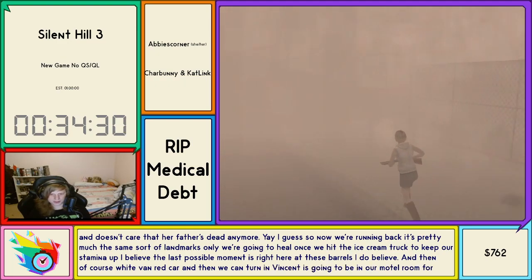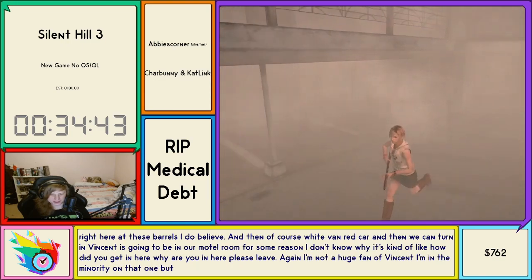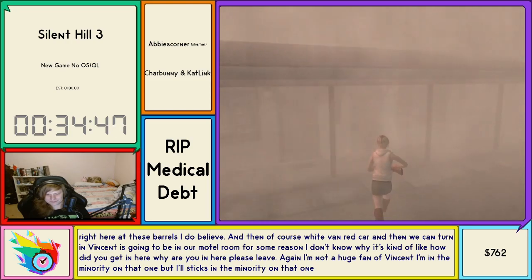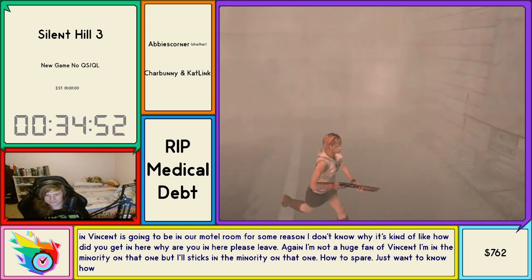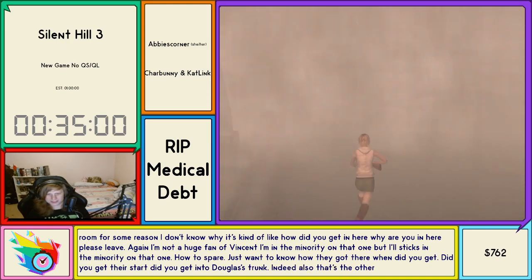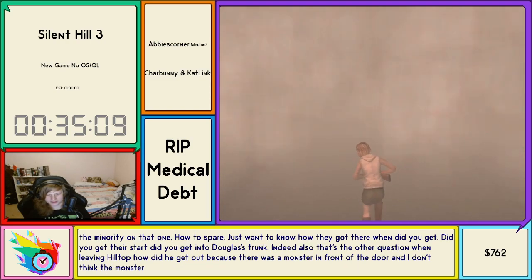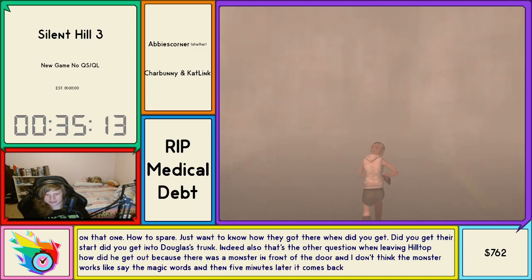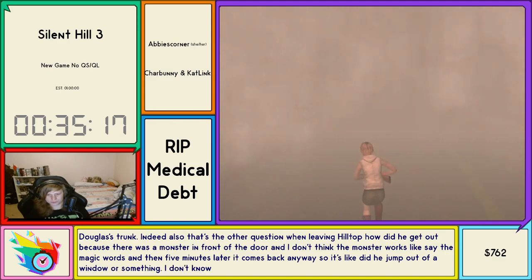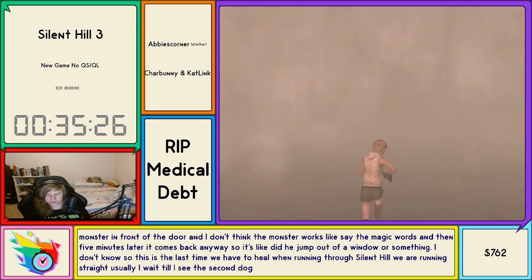Vincent is going to be in our motel room for some reason. I don't know how — it's kind of like 'how did you get in here, why are you in here, please leave.' I'm not a huge fan of Vincent. I just want to know — when did you get there sir? Did you get into Douglas's trunk? Also, when leaving Hilltop, how did he get out? There was a monster in front of the door. Did he jump out of a window? This is the last time we have to heal when running through Silent Hill.